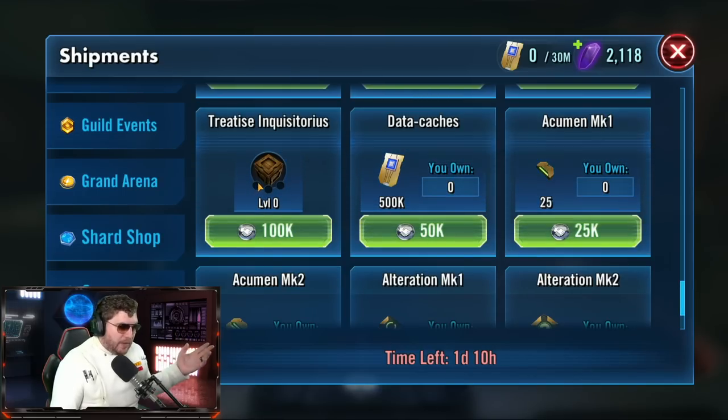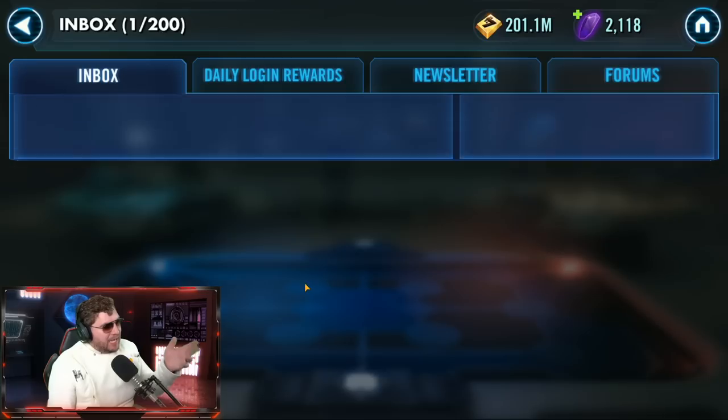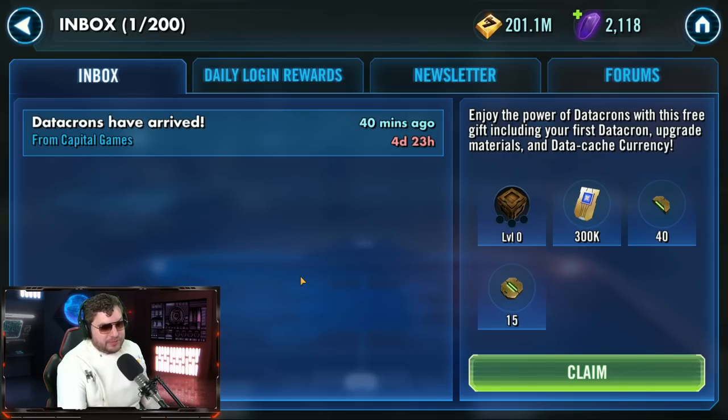If you don't have crystals, you don't have shard shop currency — maybe you have millions of ally points. You might be wanting to open bronzy packs for gear, but you can also use ally points for this. Be sure to check your inbox because we have some free resources. I said during my stream yesterday that CG should be giving out free stuff to get us started on this — so CG, you're welcome for the pro tip. Maybe do this kind of stuff more often, just saying.